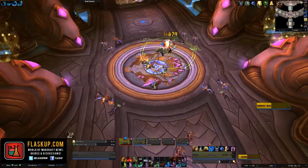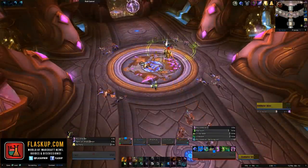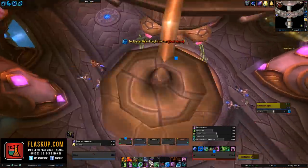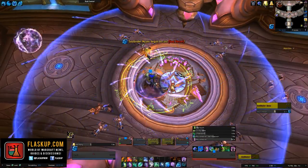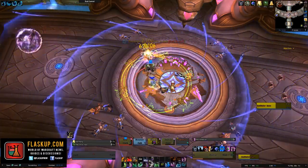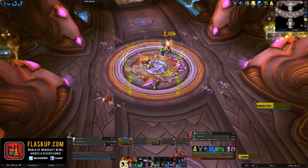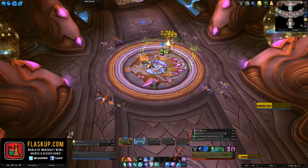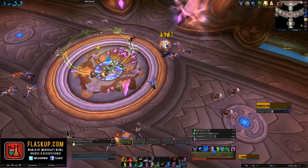While everything else is going on with the adds, the Soulbinder is also going to cast an ability called Soul Vessel, which will spawn a protective bubble on the ground with an arrow above it. After a few seconds, she will begin to cast pulsating shadow damage on your party, and the only way to mitigate this is to actually move into the bubble, and you will take a massive amount of reduced damage from the shadow damage she is dealing. So she starts dealing shadow damage, there's a bubble up with an arrow above it — move under it, take less shadow damage, your healers don't cry. It's quite simple, really.